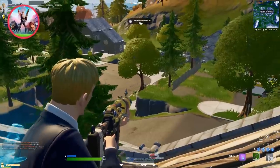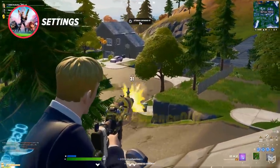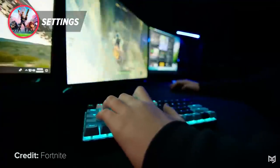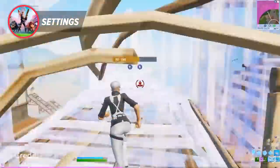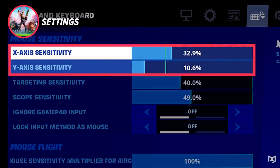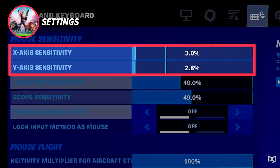The first way you can instantly improve your mechanics is by using the right in-game settings. This is very important in Fortnite as it can really decide how well you play. Chances are many of you already use pretty good settings, but we're going to go over it for those who don't. One of the most important settings is your sensitivity — mostly preference, but if you have it extremely high or extremely low, chances are you're holding yourself back.